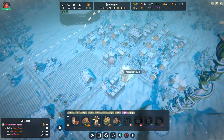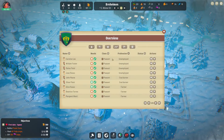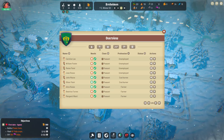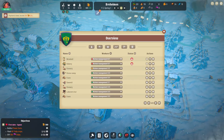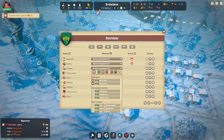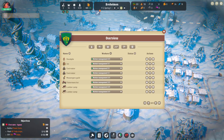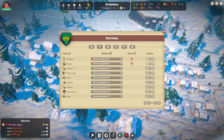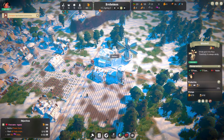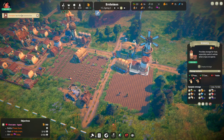Let's go ahead and speed up time a little bit. Does everybody have a job? No — we have three people without jobs. The windmill doesn't have anybody. Granary? Sure, might as well add somebody. And it looks like spring has arrived, so let's assign these two people in preparation for this wheat field to really kick off.